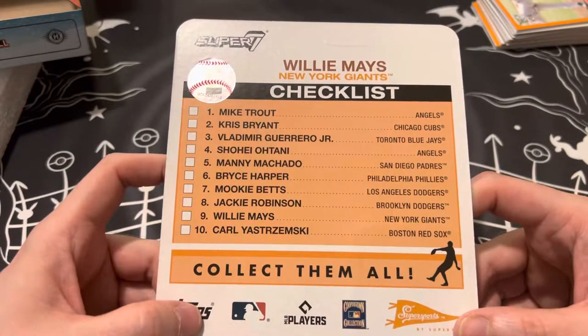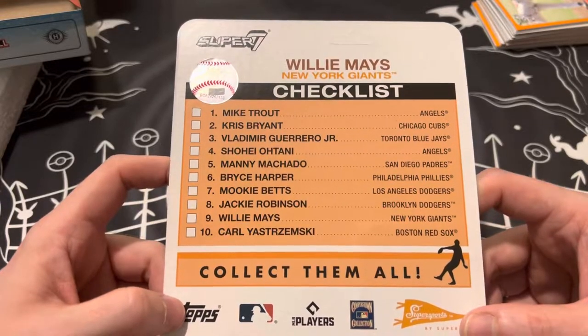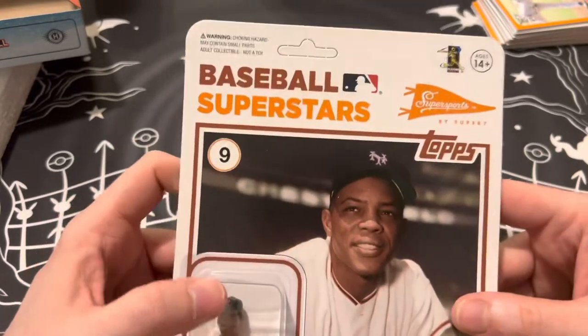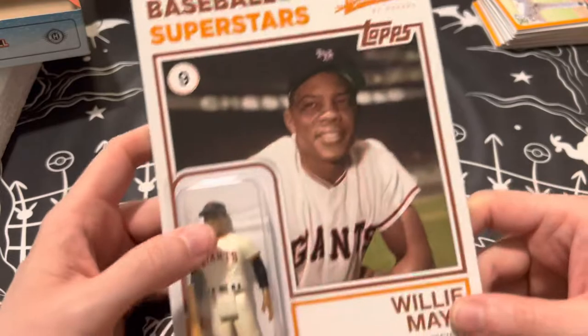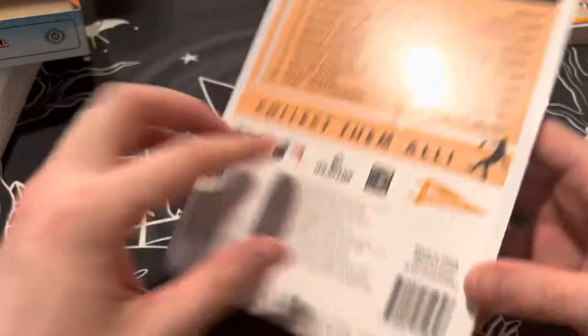You can get Trout, Bryant, Guerrero Jr., Itani, Machado, Harper, Betts, Robinson, Willie Mays, and Yastrzemski — so 10 figures, and we hit Willie Mays. Not too bad. This is an adult collectible and it's not a toy, so you're not meant to play with this, apparently. But yeah, there we go — Willie Mays.